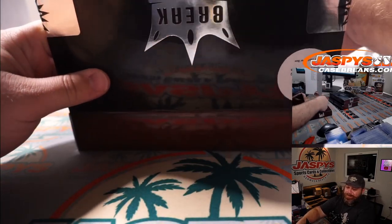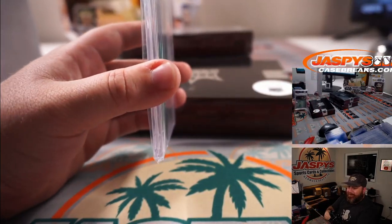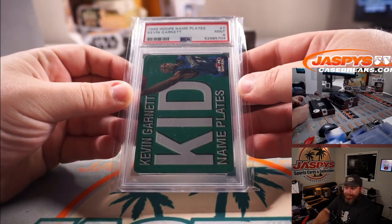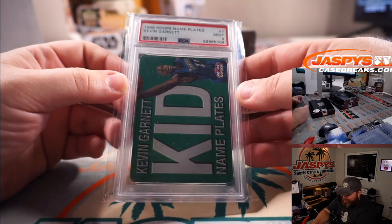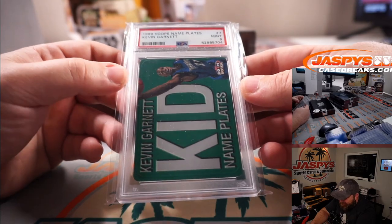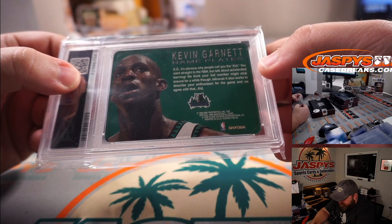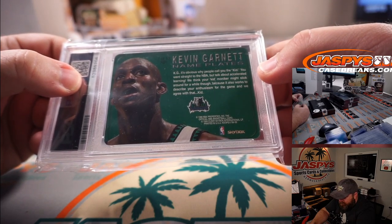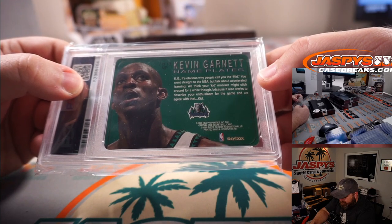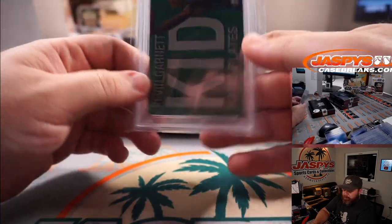You're hoping for a Griffey? Okay, cool. At least we got something for you. We're starting off with — hey, Rex called it — Kevin Garnett, 1999 Hoops Nameplates, PSA 9. Is that rookie? You went straight to the NBA, but talk about accelerated learning. We think the 'Kid' moniker might stick around for a while. I think this is rookie Kevin Garnett, right? New Hall of Famer.